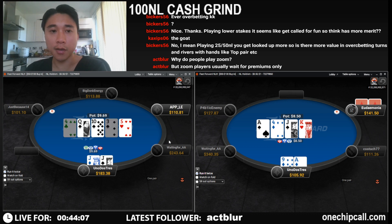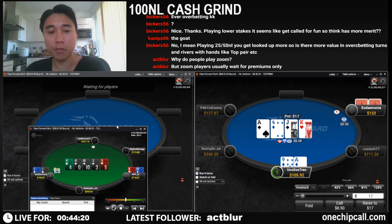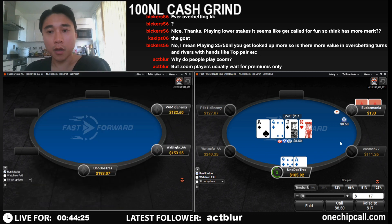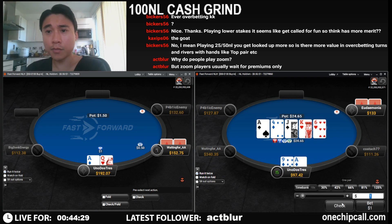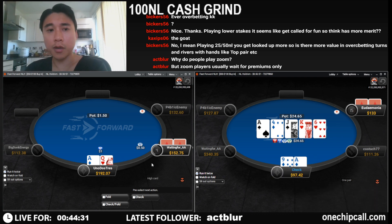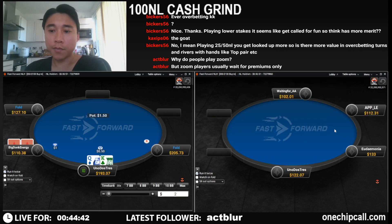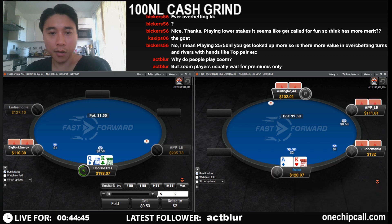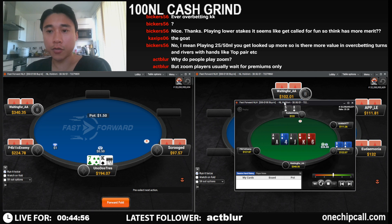Trying to target a 10x here versus pot — and he did have a 10x. We're going to call and we don't want to see a ten or a spade — we see a brick. He more likely than not had a big draw, like five-eight of spades, the flush draw.